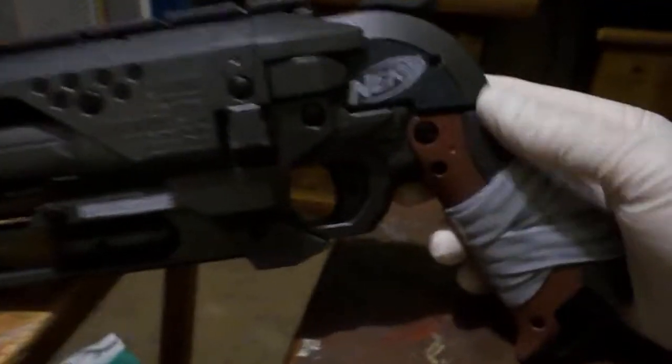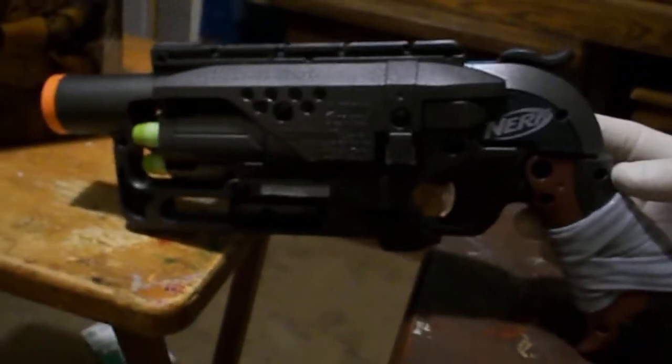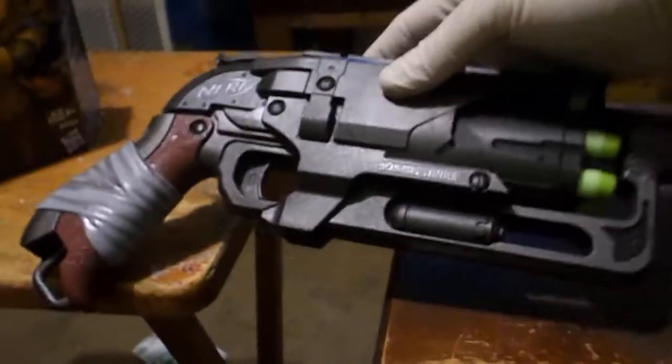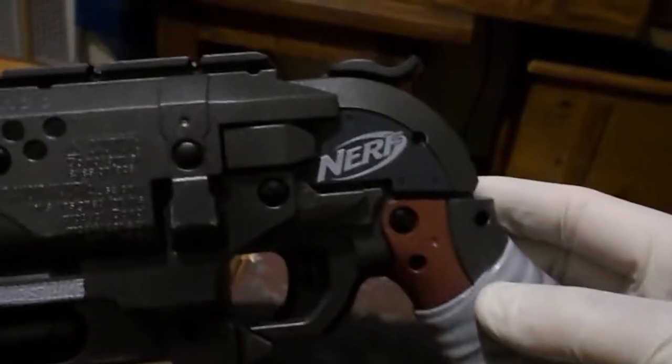This is my modded version of the Hammer Shot. If you like it, leave a comment. You can see it says Zombie Strike right there, and up top it says Hammer Shot. I left the Nerf logo on it, and I also kept the orange tip because it's a toy gun — not a real gun. Federal law here in the United States says that all toy guns must have orange tips on the end unless they were pre-made before 2000.